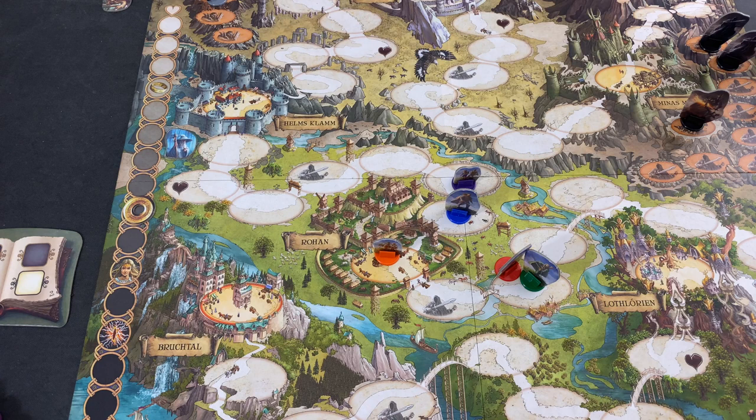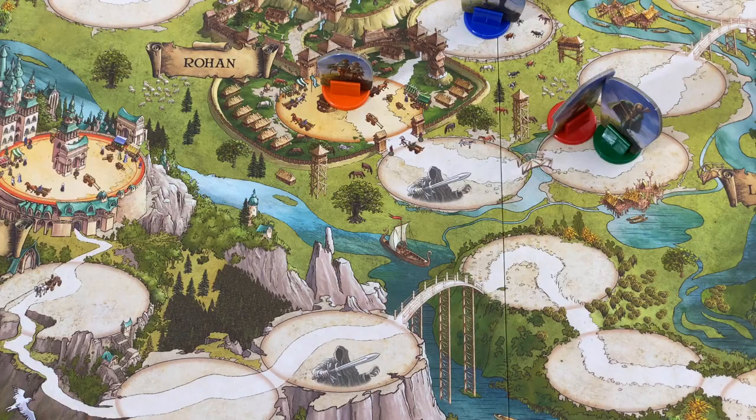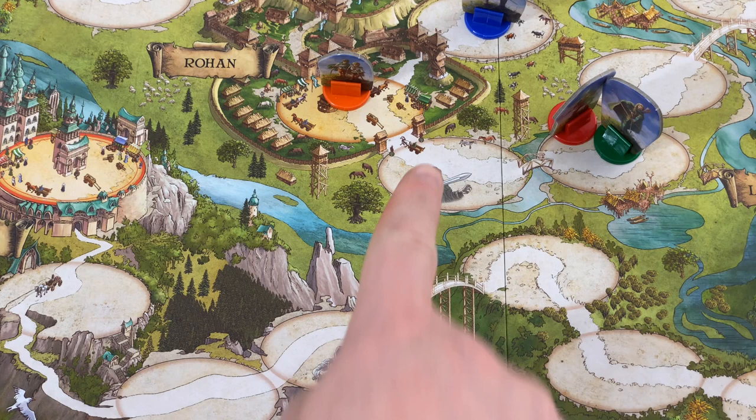We just made it to Rohan — the ring bearers, that is. And there were basically two requests to consider the optional rules. They're essentially two minor bullet points. The first one is in respect to the spaces on the game board.